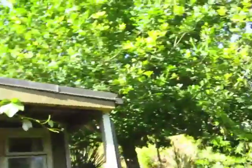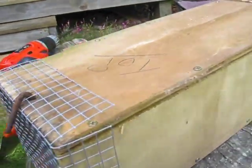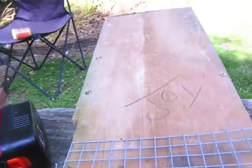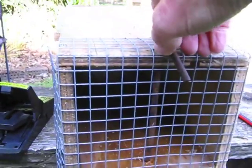So here's the rat trap I've made for Arrisha. Oblong box, a little entrance hole at the back, and a Y mesh door on the front.